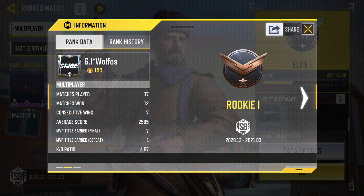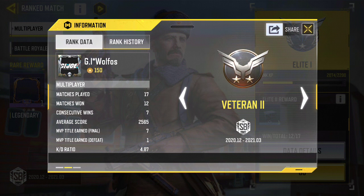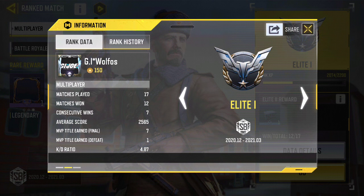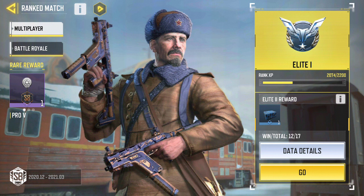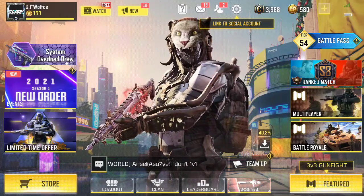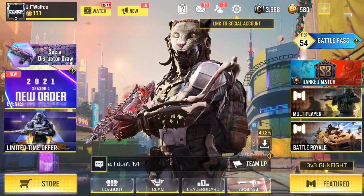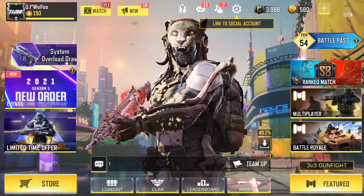Let me go to details — there we go, so that's my rank, I'm elite. The ranks go: rookie, veteran, all the way up to elite. You want to keep going as much as possible. You can find your rank in details, but you want to get up to pro level or whatever rank comes next. You have to be at least veteran — that's the minimum.